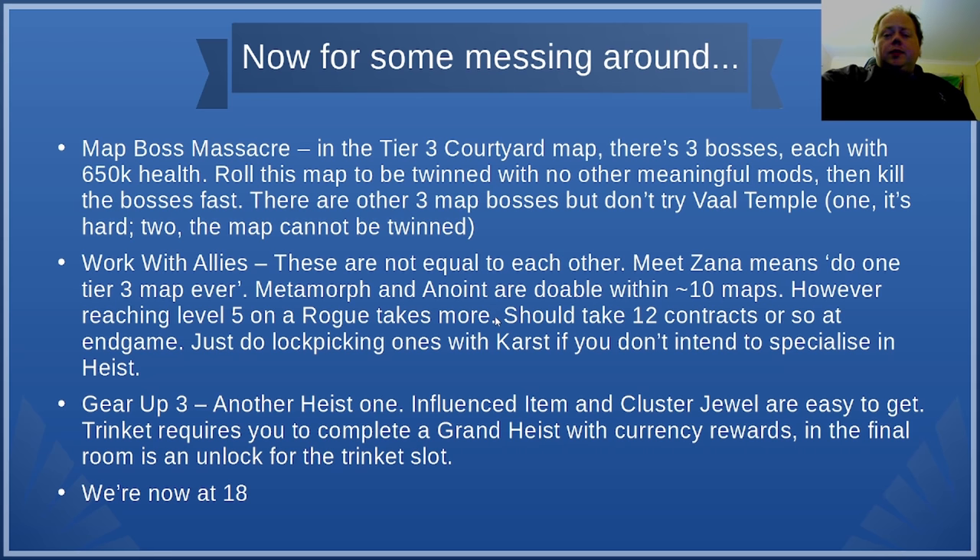A lot of builds can do this pretty easily, especially since you can probably hit all six bosses with most skills. There are other three-boss maps you can choose, but two to avoid: Vile Temple, which cannot be twinned at all, and Vile Pyramid, where the bosses do a staggering amount of damage and are one of the hardest bosses on the entire Atlas — twinning them is very dangerous because they're so fast. Next up is Work With Allies, and these sub-challenges are not equal to each other.